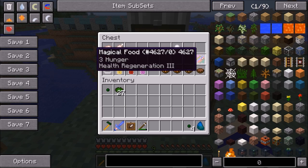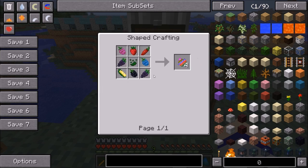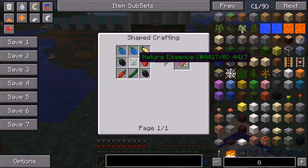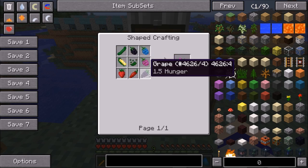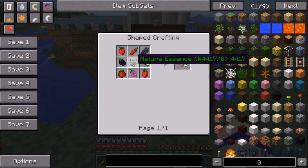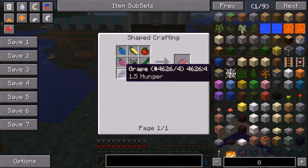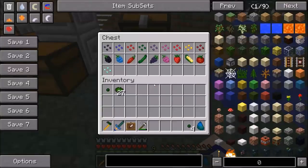There is also Magical Food, which restores 3 hunger and gives you Health Regeneration 3 — which is just fantastic. You craft it with a Nature Essence in the middle surrounded by any of the new added food items from the non-magical seeds. Nature Essence is a rare drop from the magical crops when harvesting them, approximately a 20% chance each harvest.